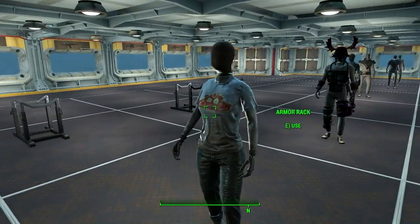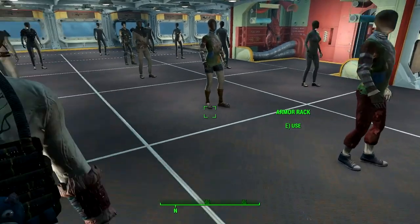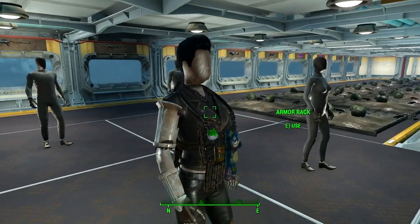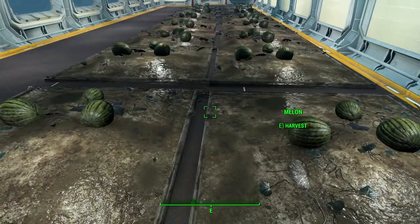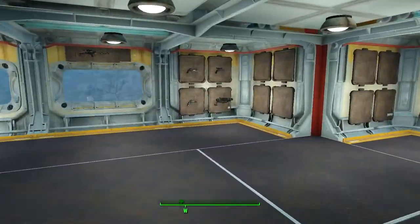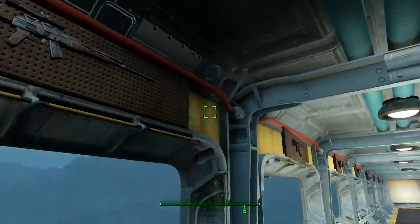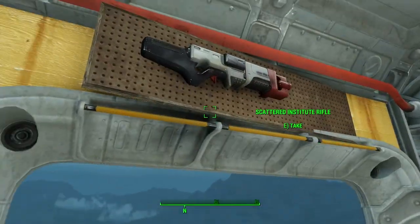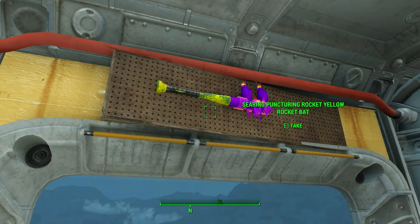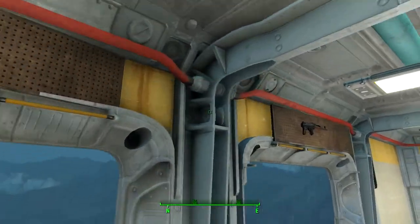We've got Nuka Cola, Nuka armor racks — he's got his teddy bear. You can get your pompadour on. We've got some Operators and Pack weapons up here, plus some Institute stuff — a Searing Puncturing rocket bat, a Yellow Rocket bat, some Disciples gear.